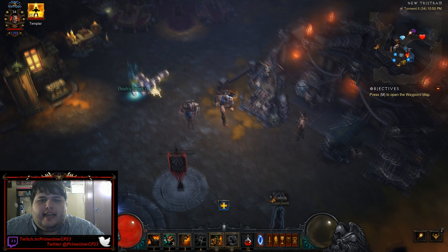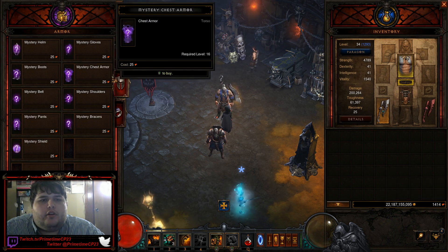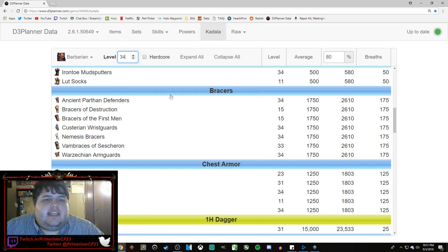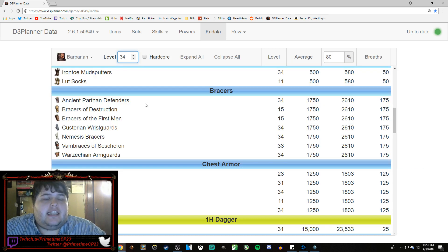And we are going to very carefully go over to Kadala. Once we're at Kadala, we're going to gamble some Blood Shards for Bracers. It's very important that you wait until level 34 because, as you can see here, there's only seven options for Legendaries for the Barbarian. In the description down below, there will be a guide showing which classes I feel it's justified to use this tactic to get Kastarian Wrist Guards, and which classes I think you should just go after specific items.